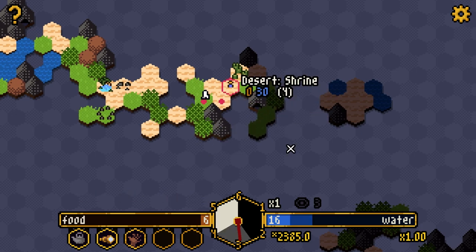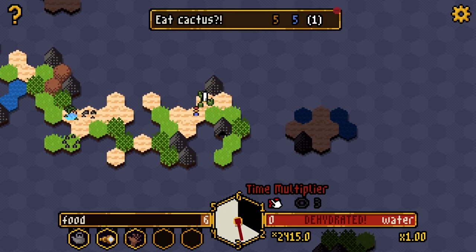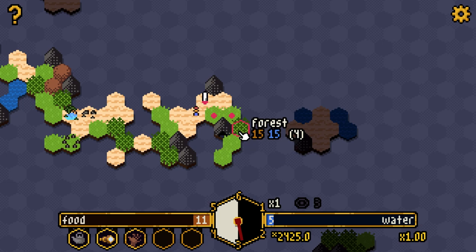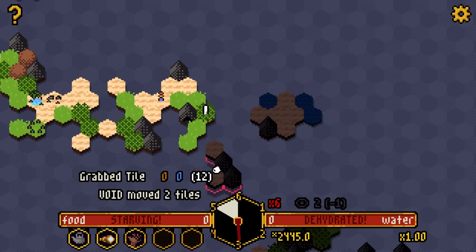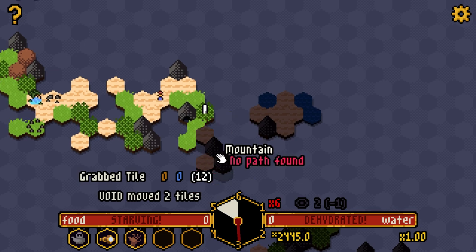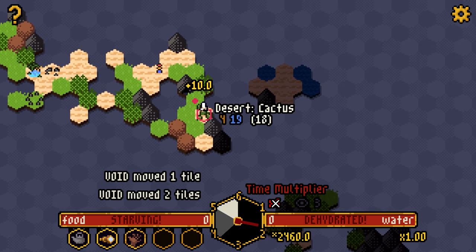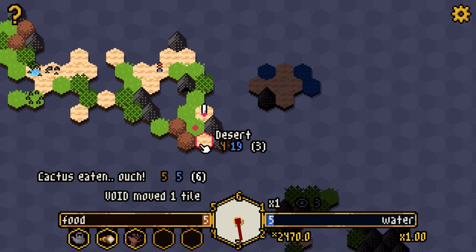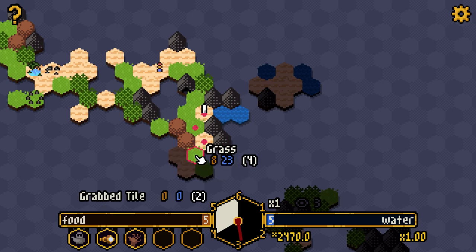Let's check the shrine — it costs 10 and 10 to push the void back, fine. We're at a times-three multiplier now — not so bad, better than before. I need to work downwards. The altar is down there and altars are good. There's food over there. Oh, we got a times-six multiplier because we're both starving and dehydrated — would be times-eight without the upgrade, so it's a little better. But the void is going to catch up really quickly.